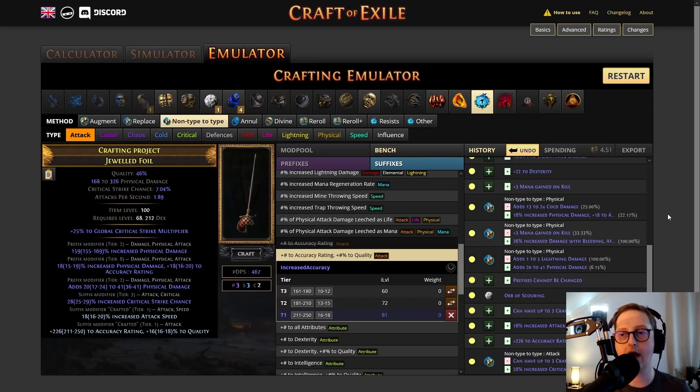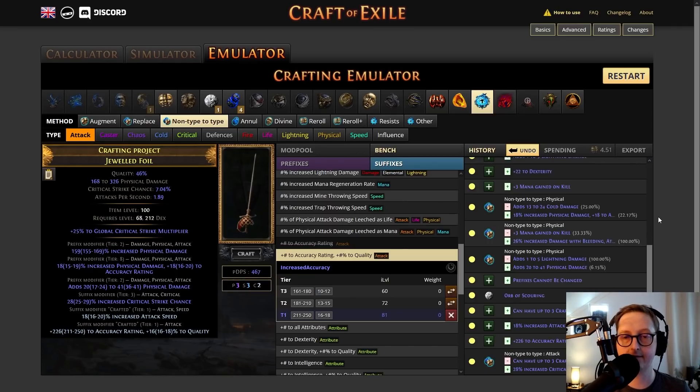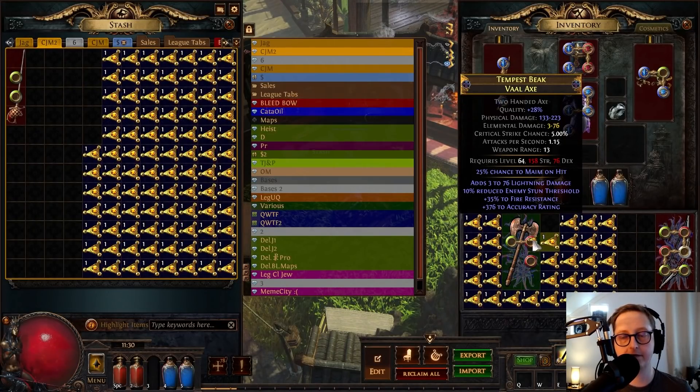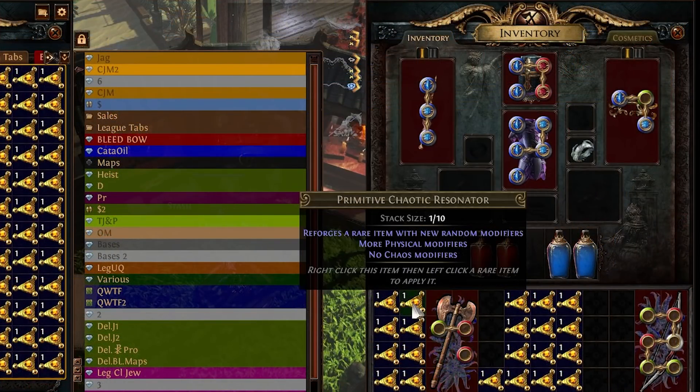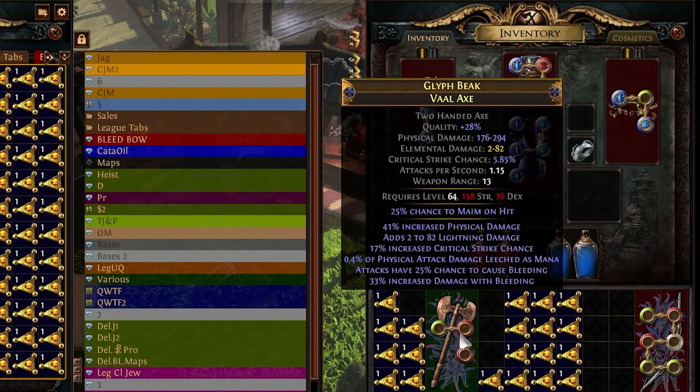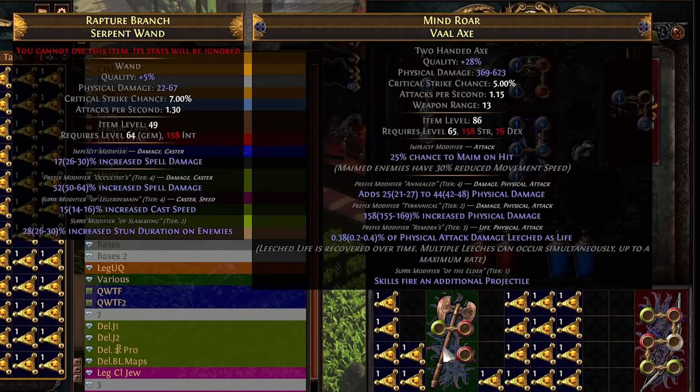Let's move on to our influenced axe. This is going to be a little bit harder because there are more modifiers. We may or may not be able to do remove non-type to type because it's influenced — we have no idea whether or not that will be allowed. So here we have tier 4, tier 2, which is pretty decent, but we've also got phys damage leeched as life and skills fire an additional projectile.